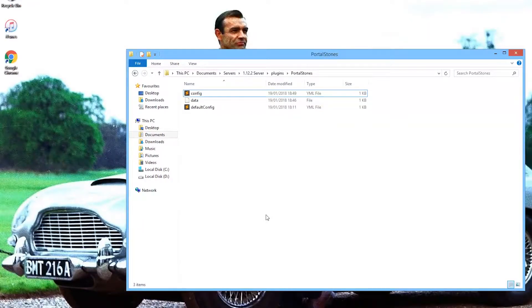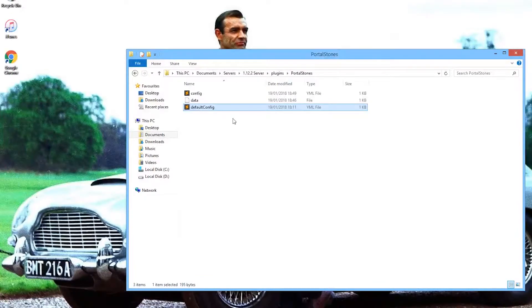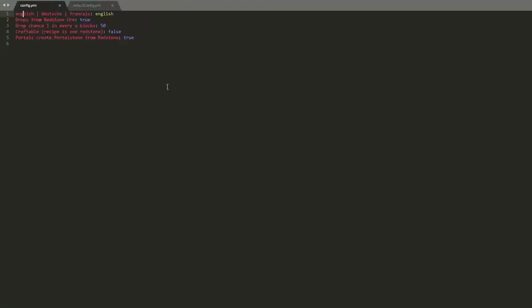Now let's have a look at the Portal Stones folder. There are a few files in here. There is a default config file, and this is how your config file will look when you first download the plugin. However, if you want to change anything, you need to go into the config.yml. I was messing around a bit — I changed the drop chance from 1 in 16 to 1 in 2 for the video, making it very easy to get a Portal Stone. I'd recommend setting it higher, maybe 1 in 30, 1 in 40, or even 50, just to make it more difficult for your players to get a Portal Stone.